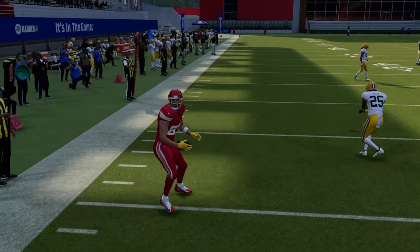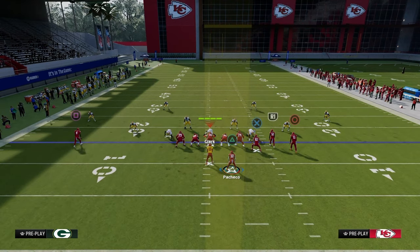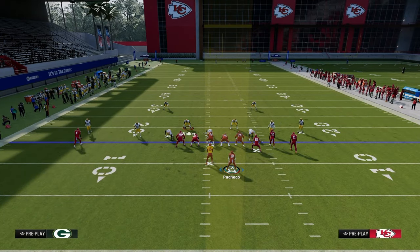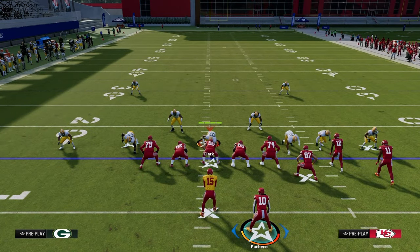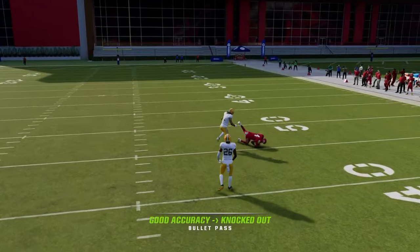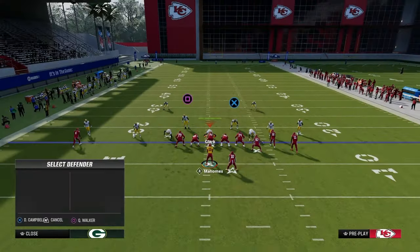When zones drift back, check down to the drag for the easy read. That's the shallow aspect of the route combination. The next aspect: if they play really good man coverage or the user bites down to guard the drag, turn your attention to the post, which is effective at beating man coverage when he crosses the middle field.